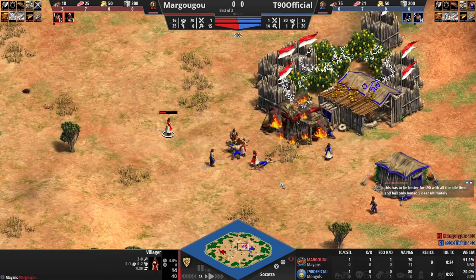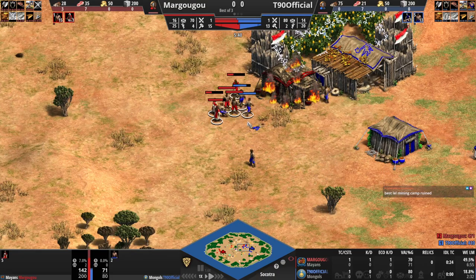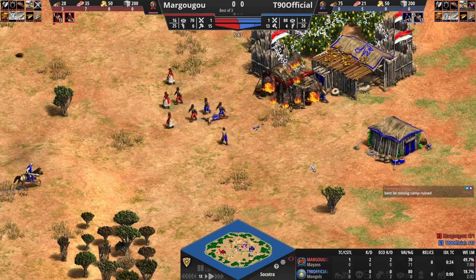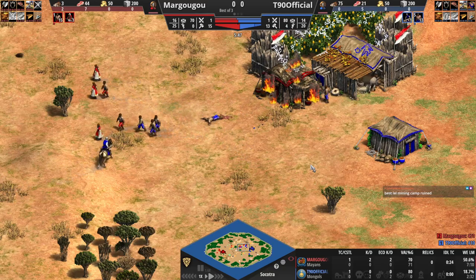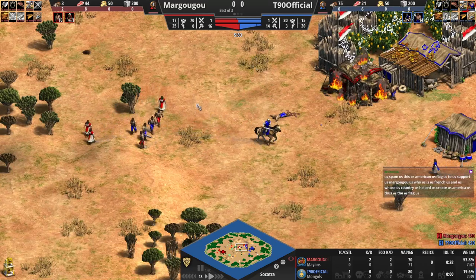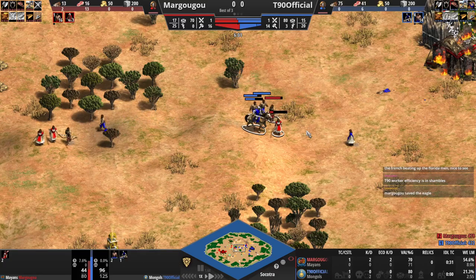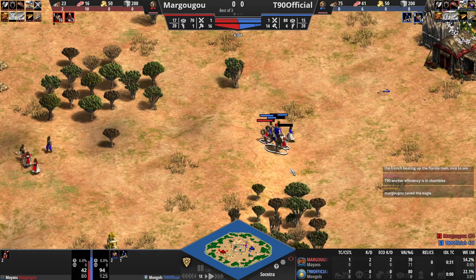This villager is weak, and T90 is going to lose another one here — oh my god, he's down two vills! The villager micro is not there yet today. We can see that reflected in the total economy score, a little bit of idle TC time there for Margugu, and now he's going to lose the villager too.